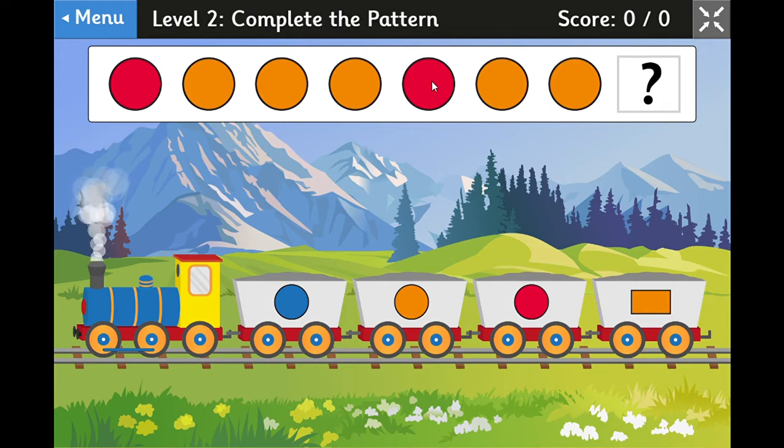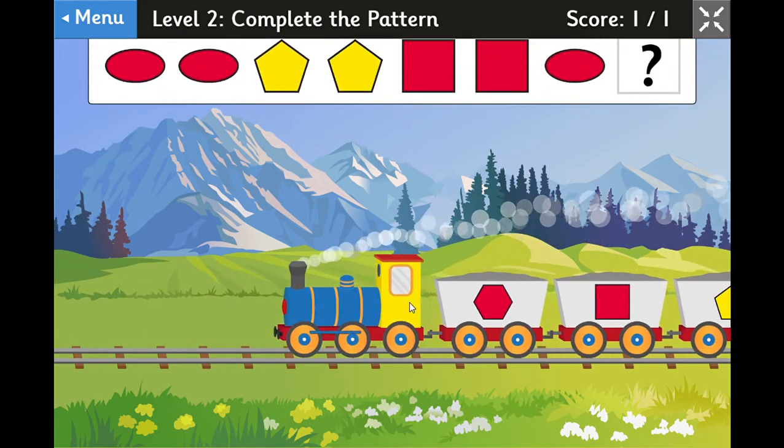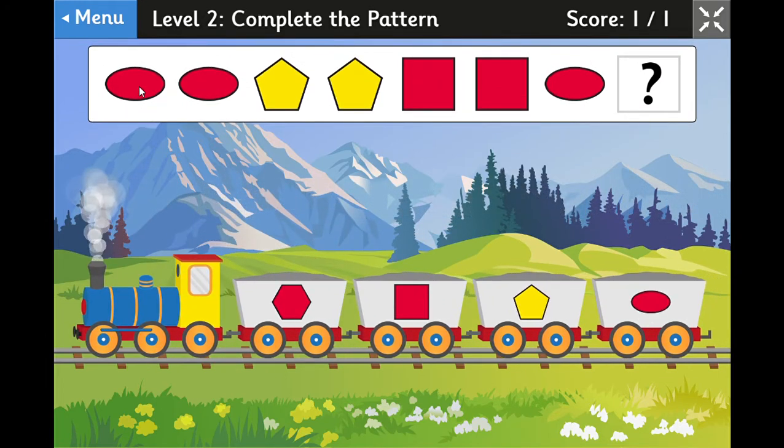Here's another one with lots of different shapes: red oval, red oval, yellow pentagon, yellow pentagon, red square, red square. Looking back, these are the same — red oval — so the next one must be red oval as well.